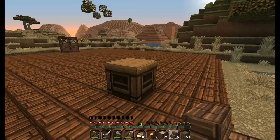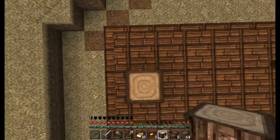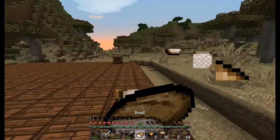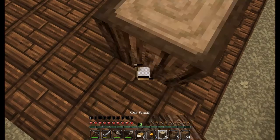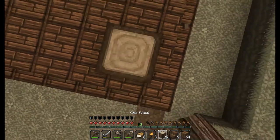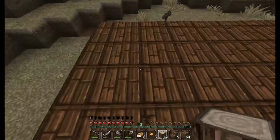So what I want to do with the house — because I've got a good design — is bring this up one. Not there, not there. Right, one two three four.